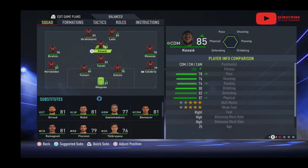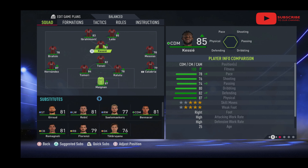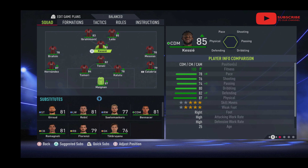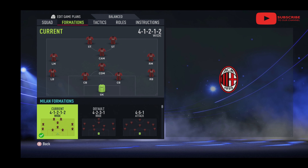I replaced Giroud with Ibrahimovic because Ibrahimovic is Ibrahimovic - you're going to play him wherever you can because he's a freak. He comes in as the second striker. Leao is up top because he's fast, which helps with Ibrahimovic who's slow. Kessie is an amazing passer and a good defender too. They don't really have any good wide players - Rebic is good but a little too attacking.